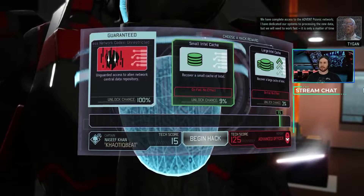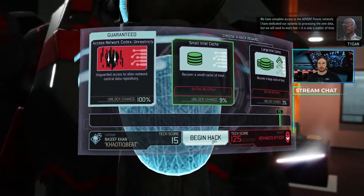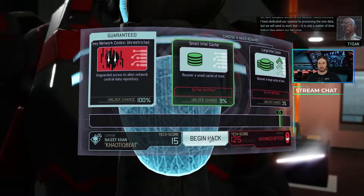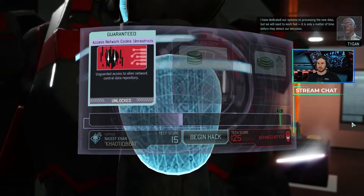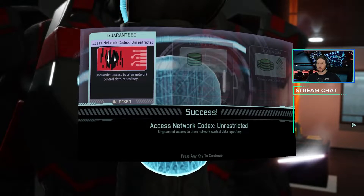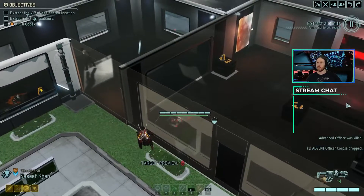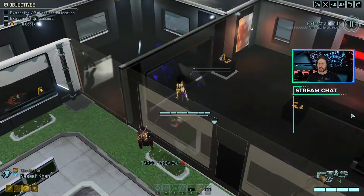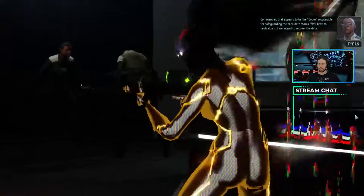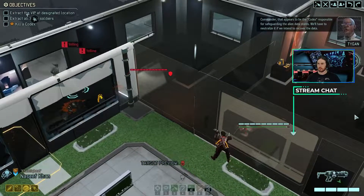I'm sad I didn't get a screenshot of that. We didn't get any extra intel, but that's okay. We did, however, activate this Codex. That appears to be the Codex responsible for safeguarding the alien data stores. We'll have to neutralize it if we intend to recover the data.